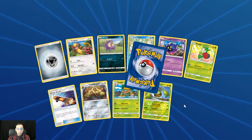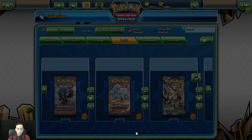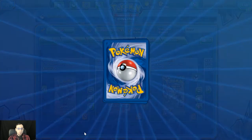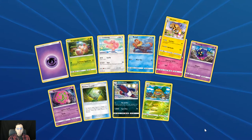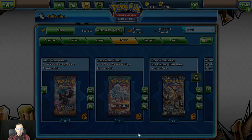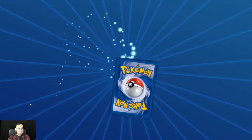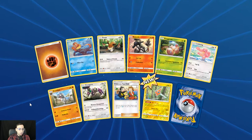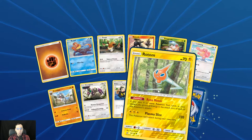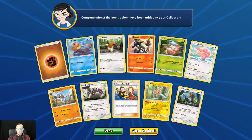Reverse holo Carnivine and holo rare Infernape. Man oh man — already almost at the halfway point and not a single GX other than that one. Reverse holo Electric Rotom and Type: Null.